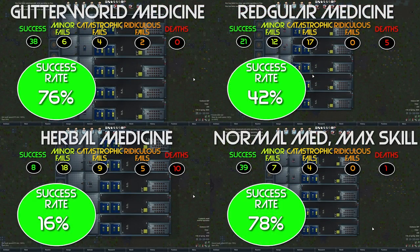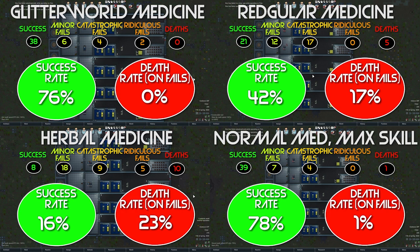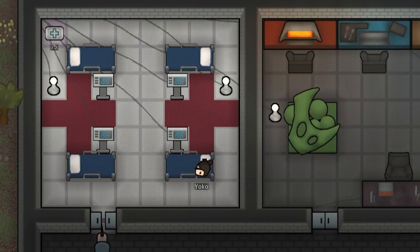For each variable we want to look at, I've done 50 different surgeries and checked the number of successes versus the number of fails. I've actually broken that down by the type of fail — minor, catastrophic, ridiculous, etc. — but I won't talk about that here. All of my data is available via a link in the description. Note that 50 trials per variable means that a difference of about 10% or so isn't on its own going to be statistically significant. I could do more trials, but I had to put already more than 1,500 pawns through unnecessary surgery, so I better stop.